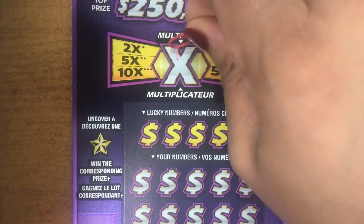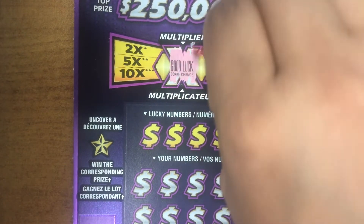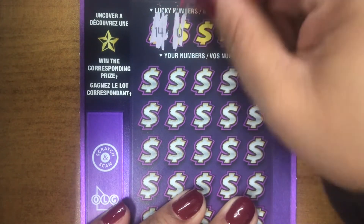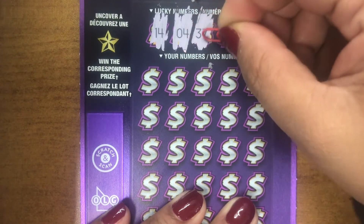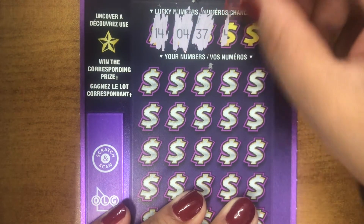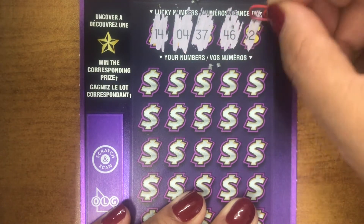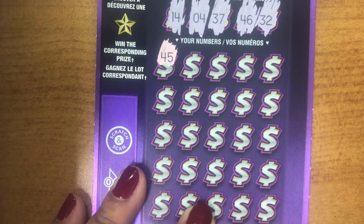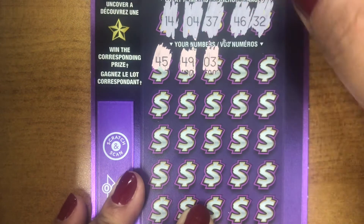Let's see what the multiplier is. Good luck. Okay, so we have a 14, a 4, 37, 46, and a 32. 45. 49. Alright, 3.